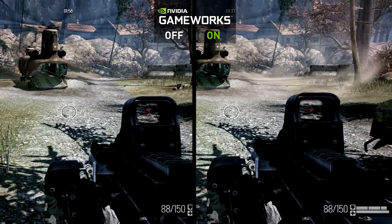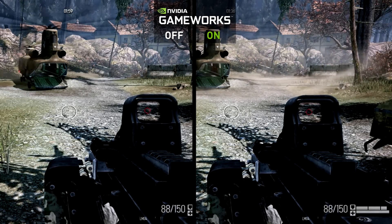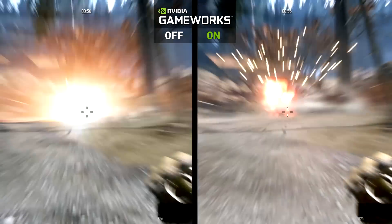The helicopter dust effect uses NVIDIA Turbulence to create a visible downdraft that can properly collide with the environment and characters. Furthermore, this powerful force can affect weapon debris and other smoke effects in the vicinity.